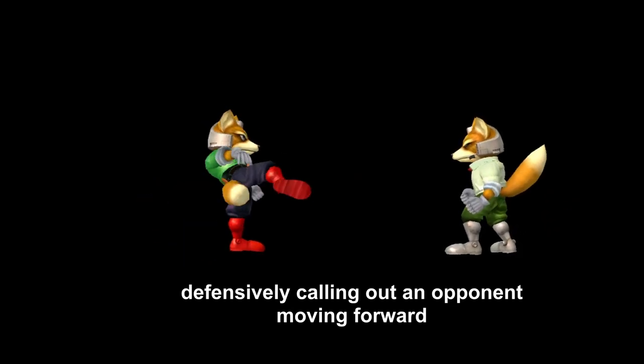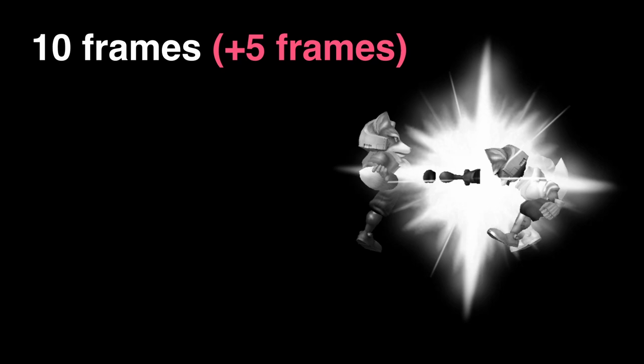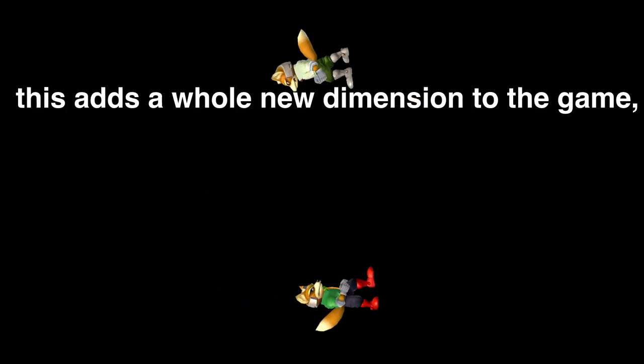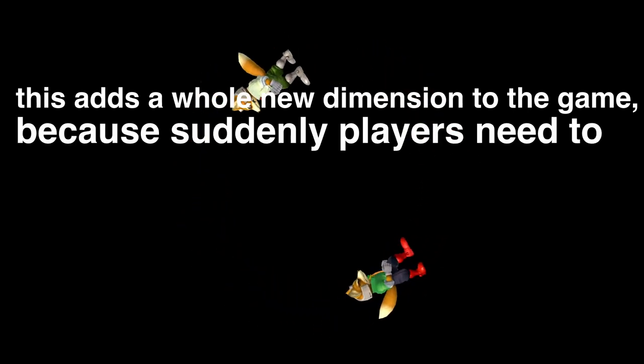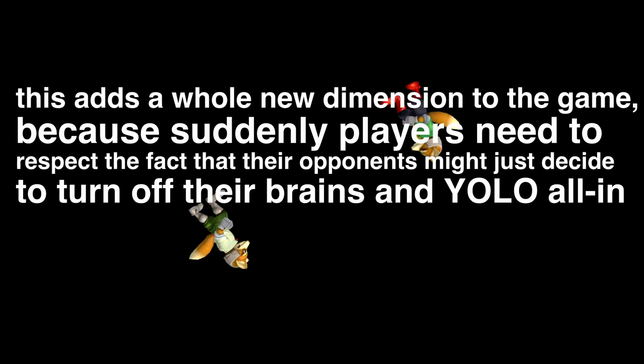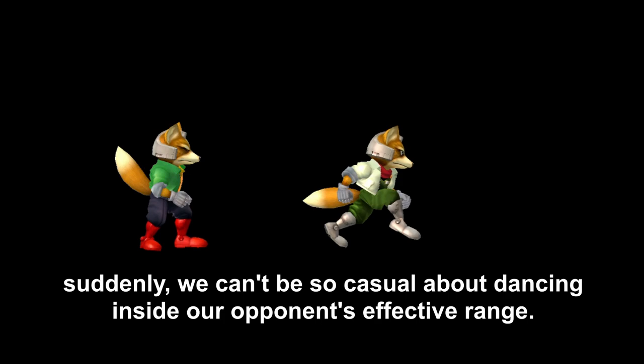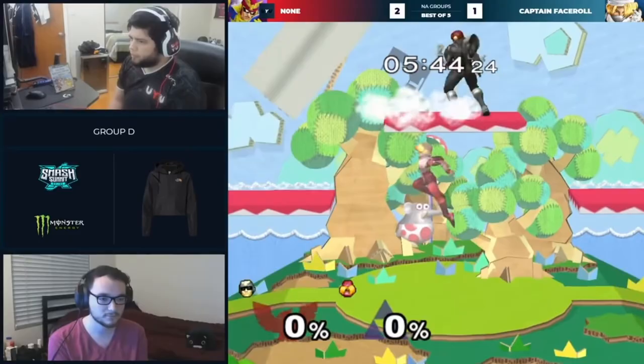This introduces the concept of reading as opposed to reacting, where we make a direct callout on our opponent's movement. We can read defensively by calling out an opponent moving forward, or read aggressively by walking forwards for 10 frames and then attacking — which fits our attack within the 15-frame unreactable window. This adds a whole new dimension: players suddenly need to respect that their opponents might just decide to turn off their brains and YOLO all-in at any point. We can no longer be casual about dancing inside our opponent's effective range.